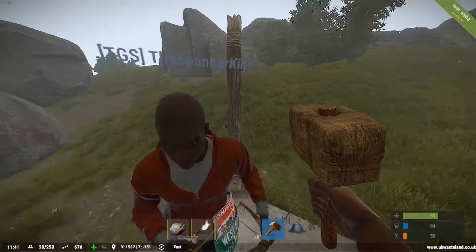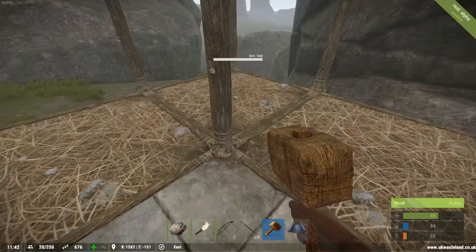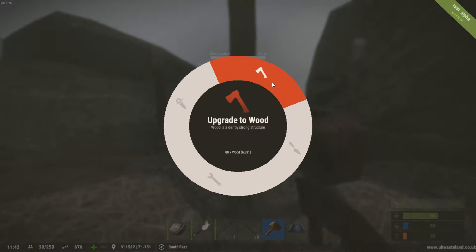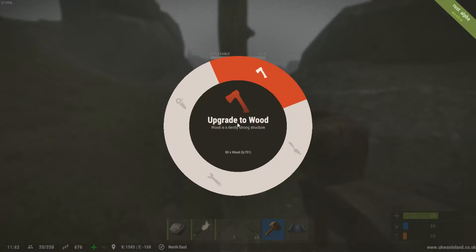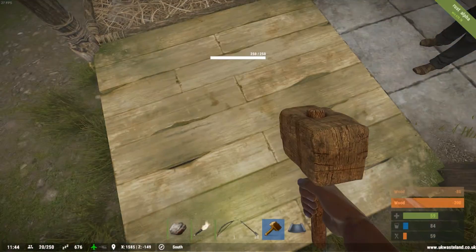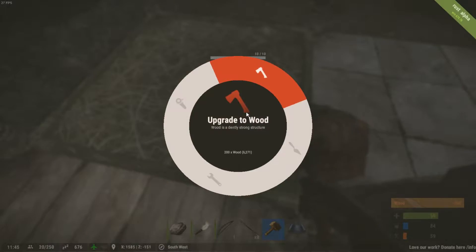I need a lot more wood. I need a lot of everything. I'll give you my wood — I killed you with it. Remember, always foundations first when you start building, because people can just come along and go boo. Don't destroy my house.